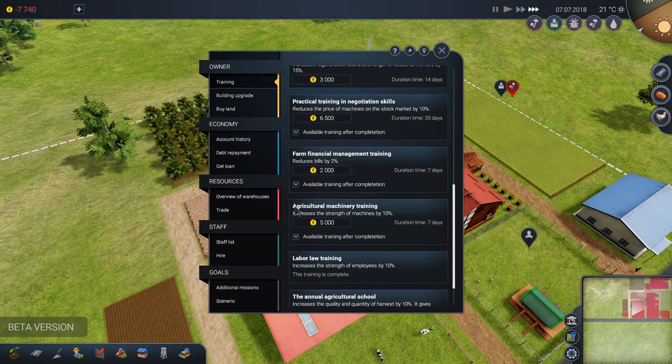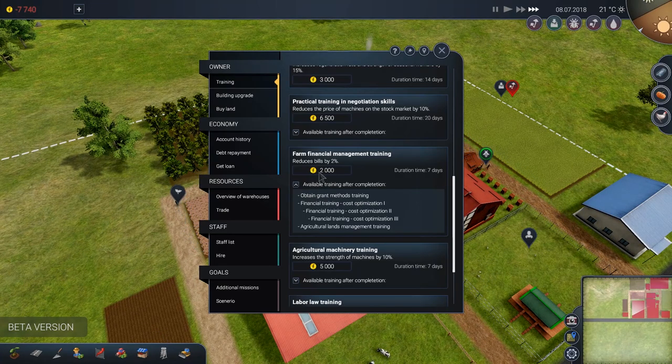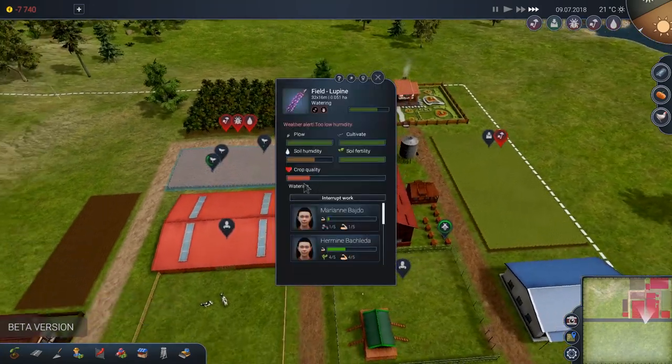We're down to negative $7,740. I don't see the skill where we can take out the banking loan where it told us to take the one banking class. There's mentoring. The fact that you have to do this is kind of cool. Financial training, cost optimization. Obtain grant methods training — oh, they used a different word for it. That's what it is — obtain grant methods. So this is the one we want here. We need to get $7,000 quick — we've got to wait for a harvest.